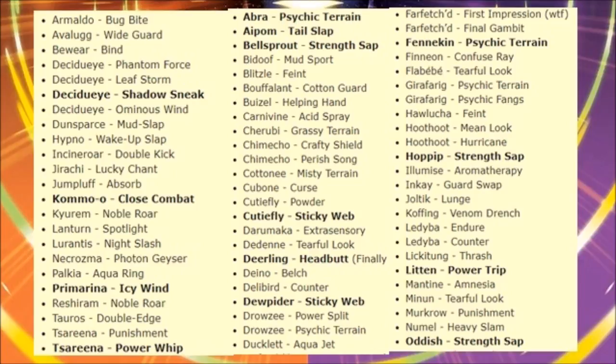Fennekin gets Infestation. Girafarig — that Pokémon really gets no love. How Hawlucha gets Feint — not going to matter for it. Hoothoot gets Me First and Hurricane. Hurricane is definitely needed with Noctowl, so that's cool. Hoppip gets Strength Sap. Jumpluff gets Quash. Illumise gets Aromatherapy, so Prankster Aromatherapy is available. Sableye gets Quash. Joltik gets Lunge — that's not going to help it. Venom Drench on Koffing — meh. Ledyba gets Endure and Counter.